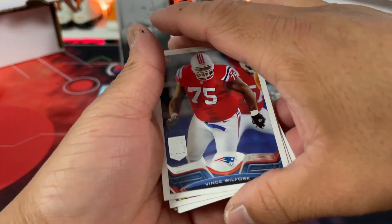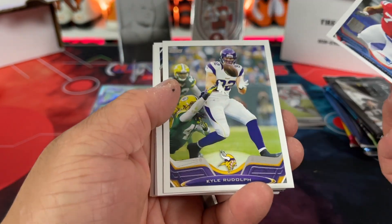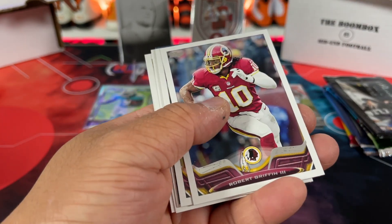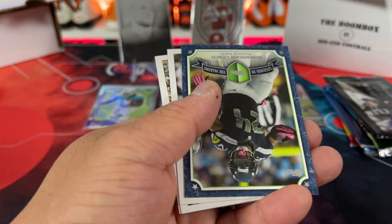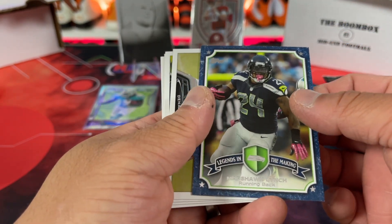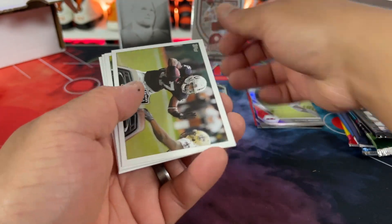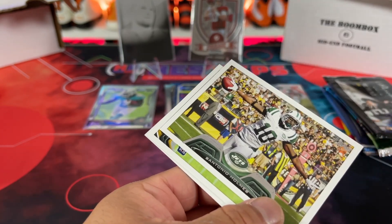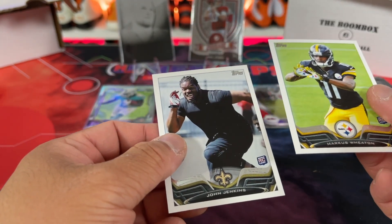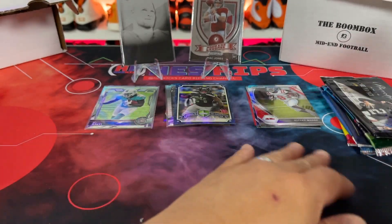That's a big boy right there. There's Vince, Kyle, Zach Brown, Robert, Leonard, Hankerson, and then we have a Legends of the Making — Marshawn Lynch. That's a cool one — I mean, he is kind of a legend. And then Moore, Holmes, and then the rookies we have Marcus and John Jenkins right there. I don't know if these guys are any good, but I'll put them aside because they are the rookies.